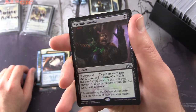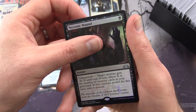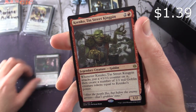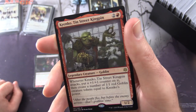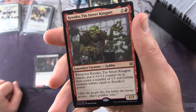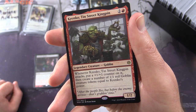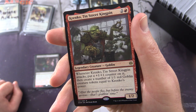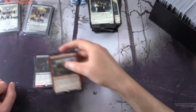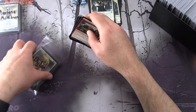And a foil: Necrotic Wound. And your rare is Krenko, Tin Street Kingpin — Legendary Creature Goblin, 1/2 for three. Whenever Krenko, Tin Street Kingpin attacks, put a plus one, plus one counter on it. Then create a number of 1/1 red Goblin creature tokens equal to Krenko's power. I don't know what happened there — bit of a quirk in the Matrix.